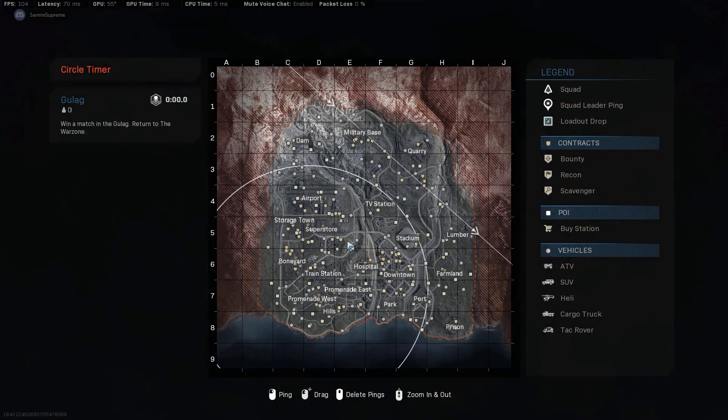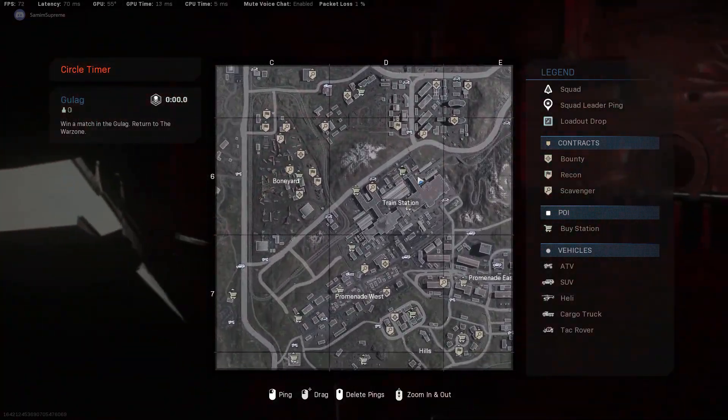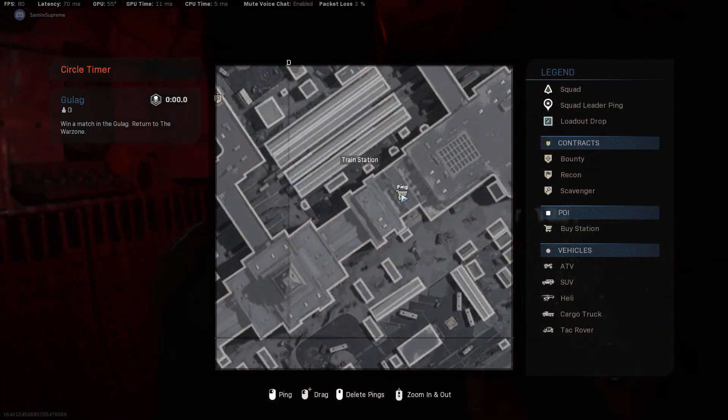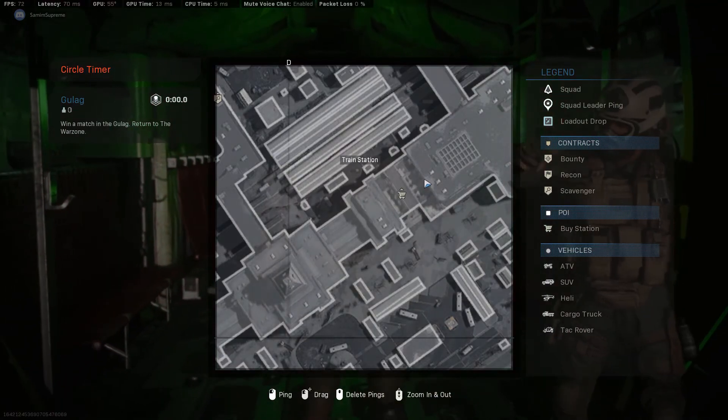Our final drop location is on the ground level of the train station. Head exactly where I marked it on the map and you will see a big train schedule board that you've got to interact with, and you'll be officially done with the Intel mission for week 2.